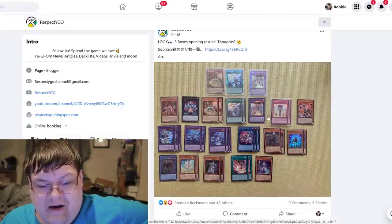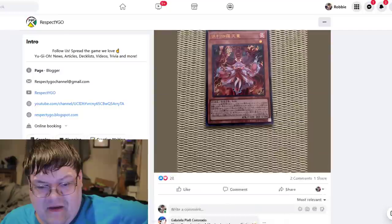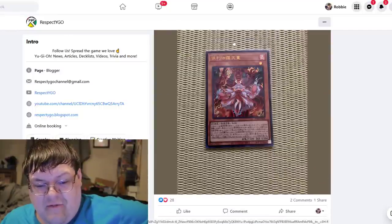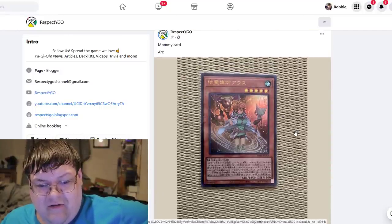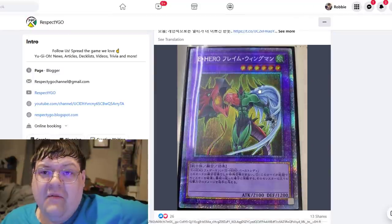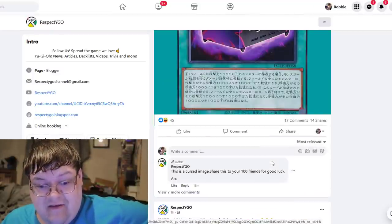Starlight's here for three boxes, which is pretty interesting. You get a picture of the reverse Nibiru — Ash — looks really good as an Ultra. The Flame Wingman in here is really nice.